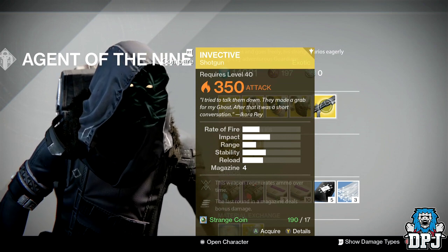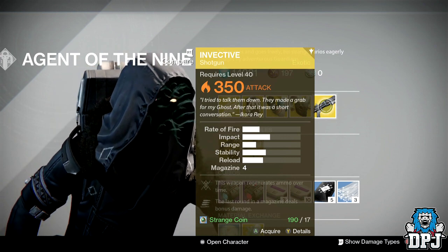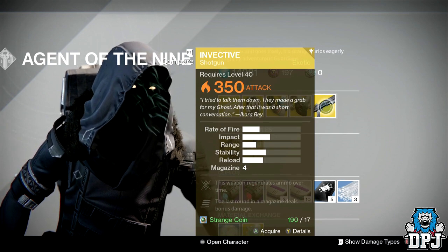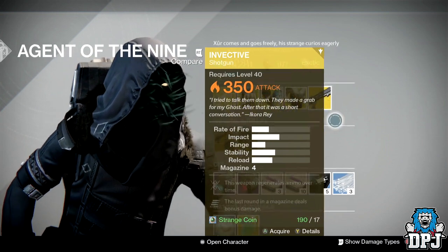The Exotic weapon of the week is the Invective. This is actually a weapon I haven't used since the special ammo nerfs in PvP. Shotguns aren't the best at the moment, but this could actually be quite decent. I've already got it, so if you haven't and have Strange Coins to spare, I'd probably pick this up.